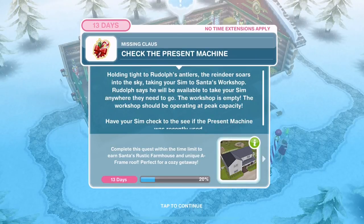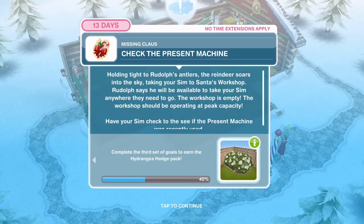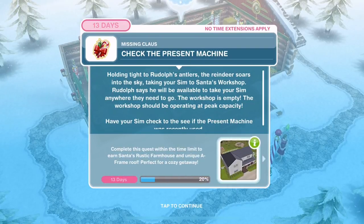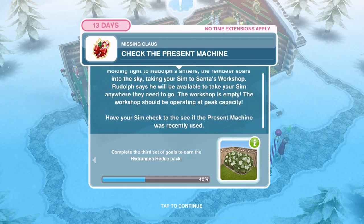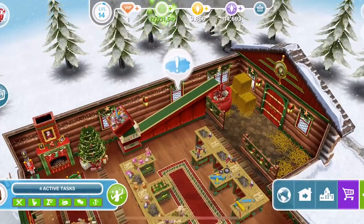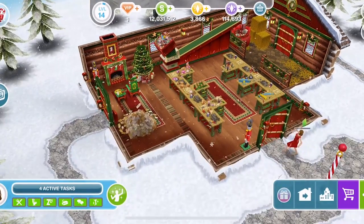Now check the present machine. Holding tight to Rudolph's antlers, the reindeer soars into the sky taking your Sim to Santa's workshop. Rudolph says he will be available to take your Sim anywhere they need to go. The workshop is empty — it should be operating at peak capacity. Have your Sim check to see if the present machine was recently used — click on it and check for 1 hour and 15 minutes.